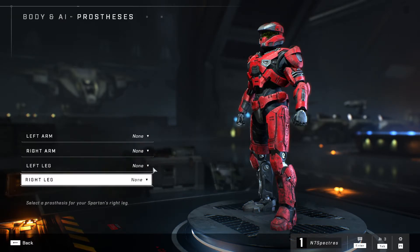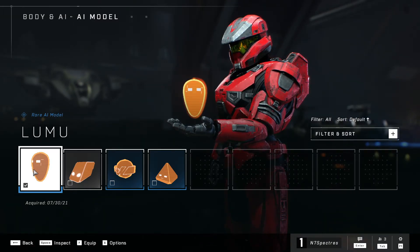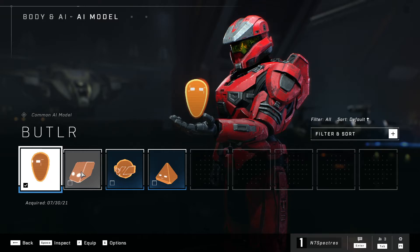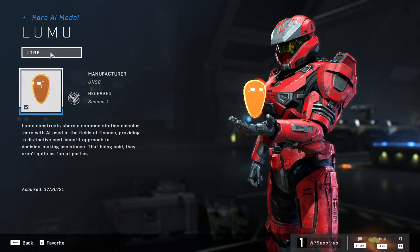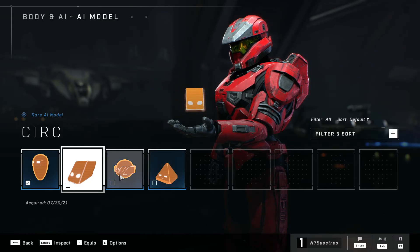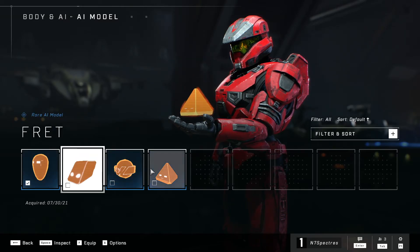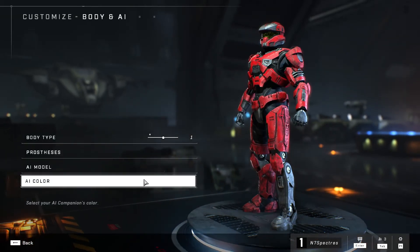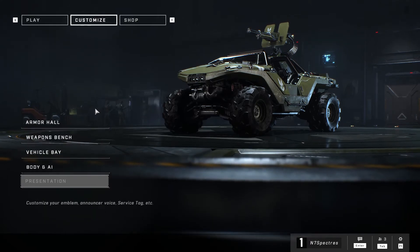Then there's the AI model section. There's a little AI companion that provides commentary — instead of the typical announcer voice, you can change the voice. You can pick a triangle, circle, parallelogram, or a little egg shape. I'll do another video listening to the different AI types and what they sound like. You can also choose the AI color. The presentation section is not quite available yet.